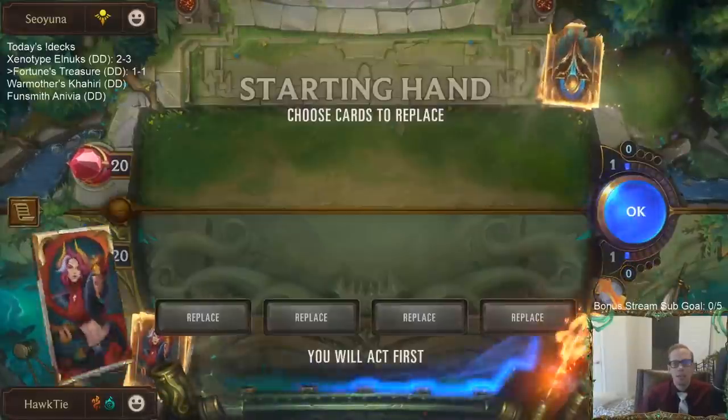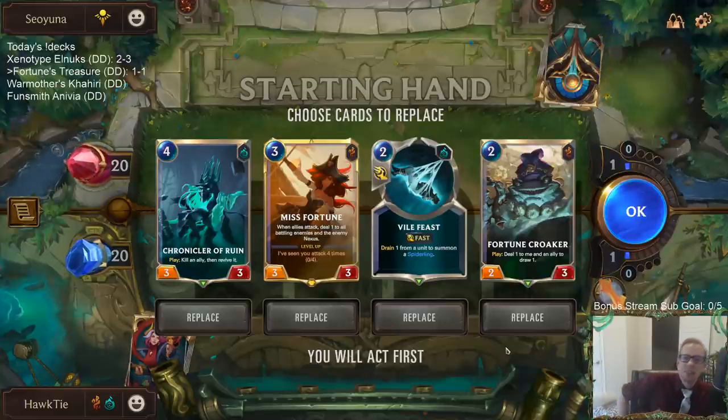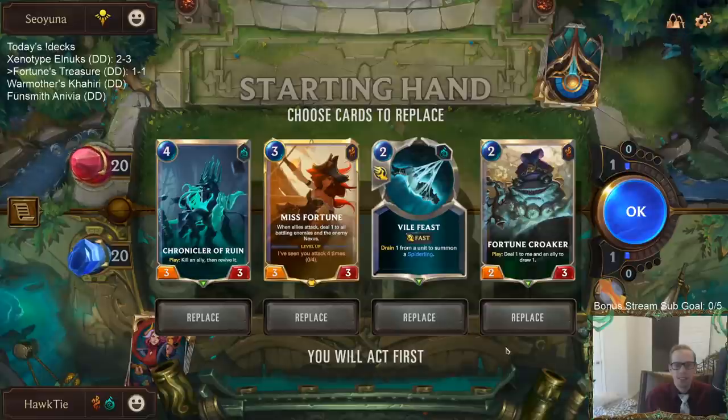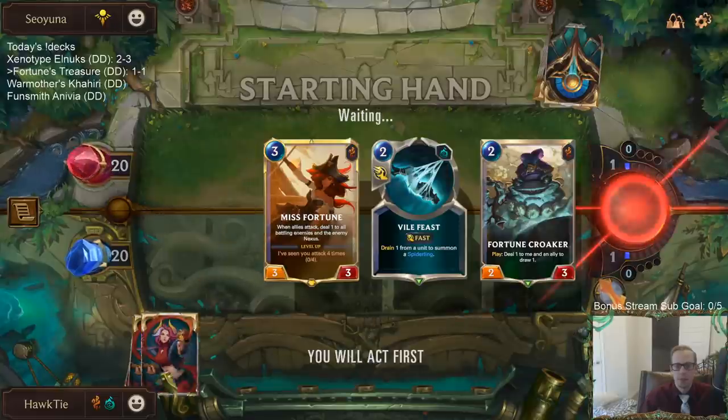We're playing against all Shurima in normal, which means our opponent is definitely playing like three Ascended Rise — that's all that happens with mono Shurima decks in normal, we get multiple Ascended Rises every single time. How do we not lose to Ascended Rise — that's the main question.